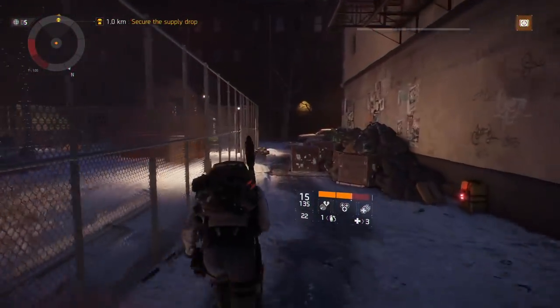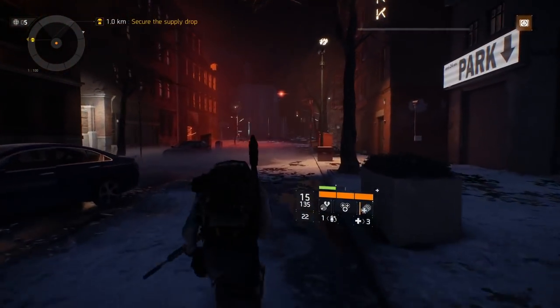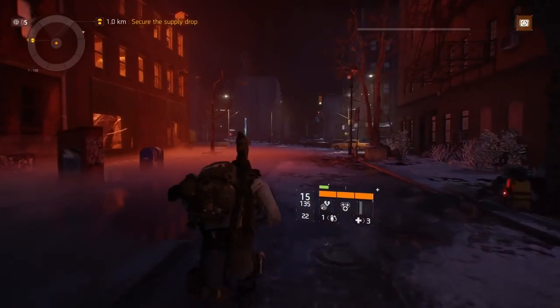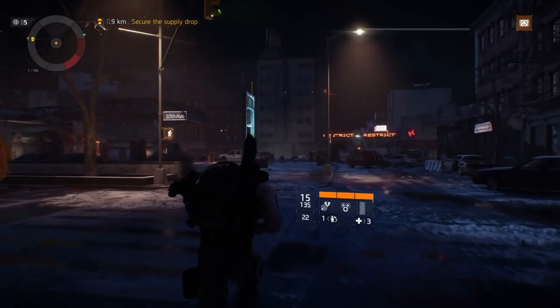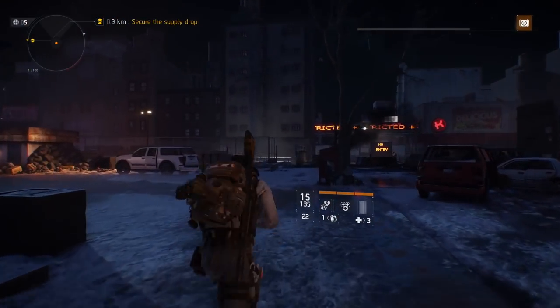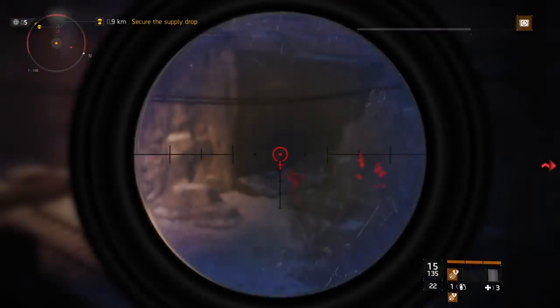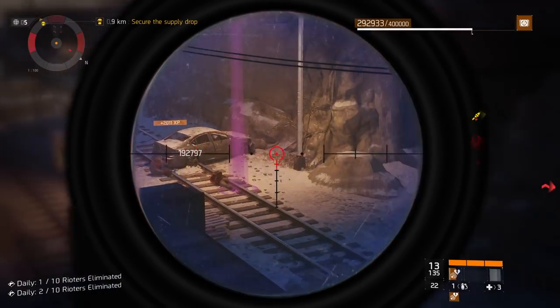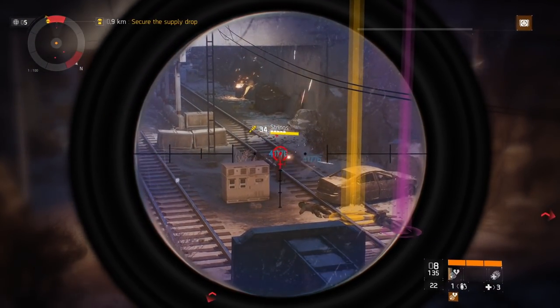To head to the next boss, continue down this pathway, take a right onto the main road, and your next boss is going to be down on the train tracks. We're going to have to go down some stairs but he'll be right in front of us. This boss is called Strings. If you have a sniper you can kill everybody from up here. Go down, collect your loot, and then we're going to fast travel to the next safe house.